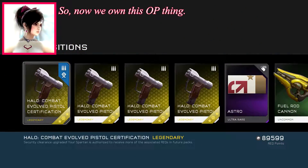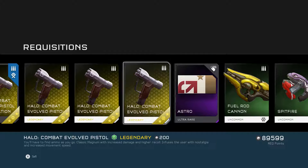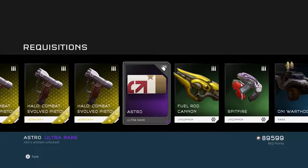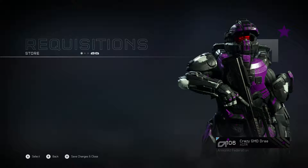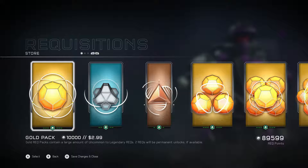Combat Evolved Pistol — let's go! Finally have this thing. Now all we're missing is the Magnum with extended magazine. In classic Magnum with increased damage and higher recoil — infuses the user with nostalgia and increased movement speed. That's quite the funny description right there. And we have the Astro emblem — maybe Astro is some sort of company in Halo. I don't know.